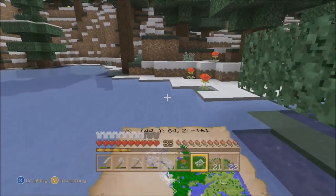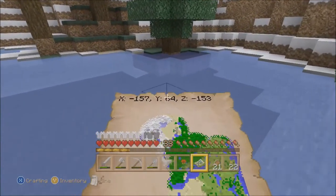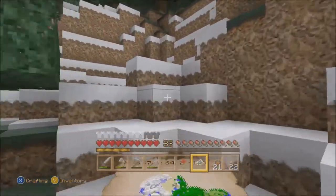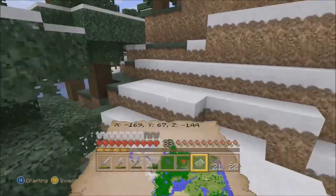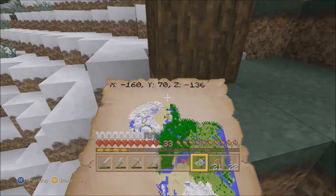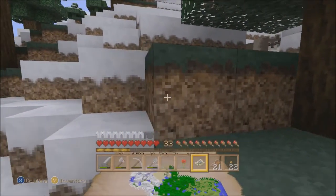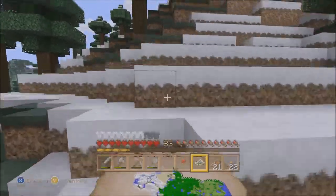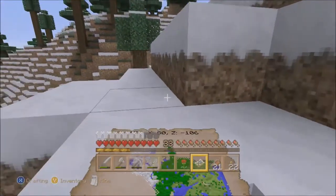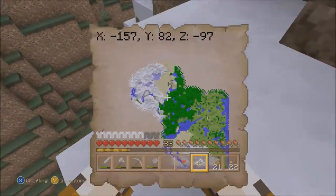Let's see if we can maybe get ourselves over — oh, it's weird how there's water there. Let's head ourselves over here. And we'll see if we can connect through the desert over this way. Because I remember there being a big — what is it? Ravine. Crevice. Big old gash into the earth that would kind of hinder progress a little bit.